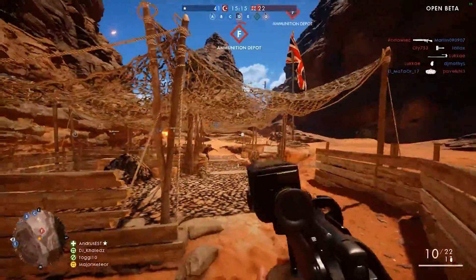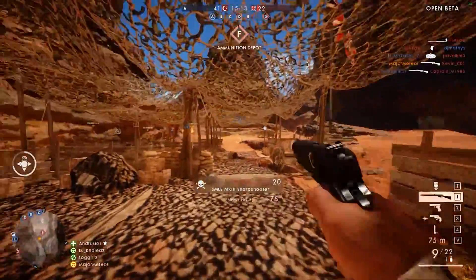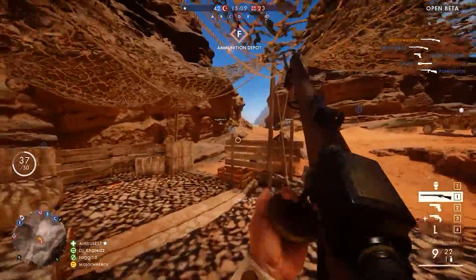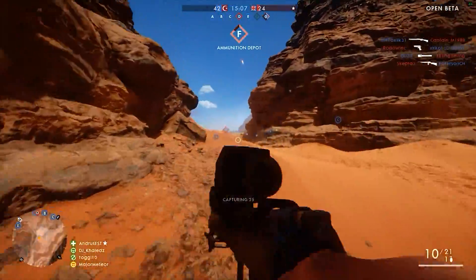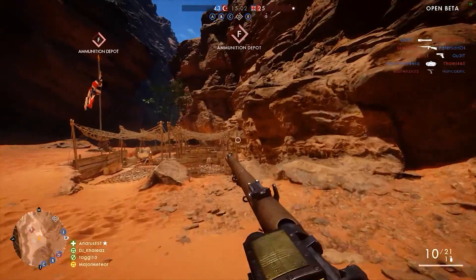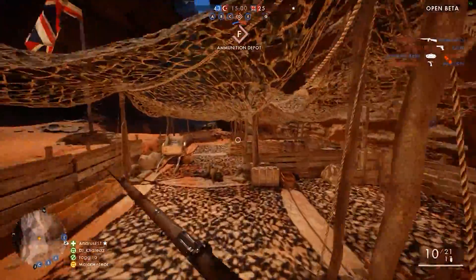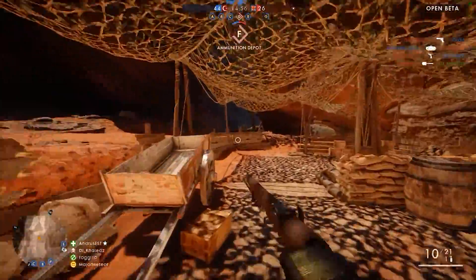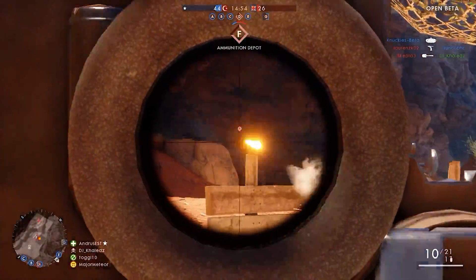Skipping from the western front over to the eastern front, we have Faw Fortress. This is set in an Ottoman fortress that looks to be naval-based, as the fortress is just off the coast. This map is going to be focused around naval combat, hopefully featuring some sort of naval behemoth and other naval vehicles, as well as providing good infantry gameplay inside the fortress itself.